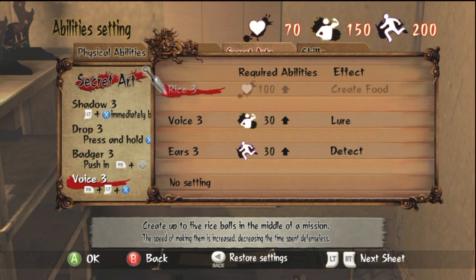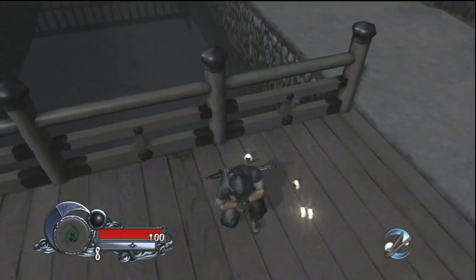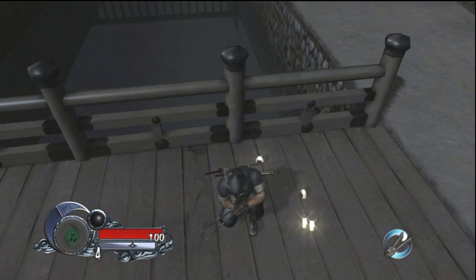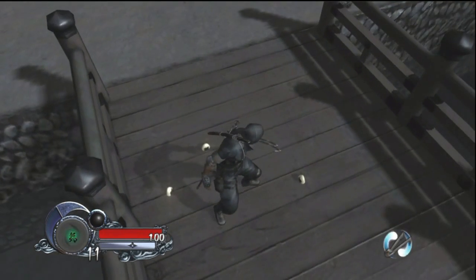Now we're moving on to another category — performed by pushing left trigger, right bumper, and X at the same time. The first is Rice: at level three, it allows you to create up to five rice balls per level. If you don't want to purchase healing items, you can use this to heal yourself, and you can also use it to heal teammates in co-op.